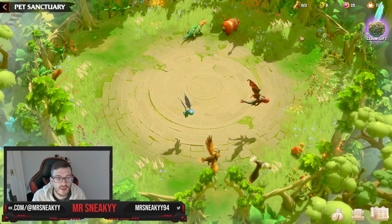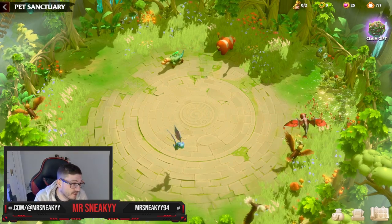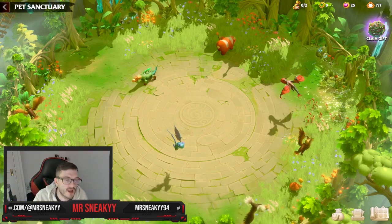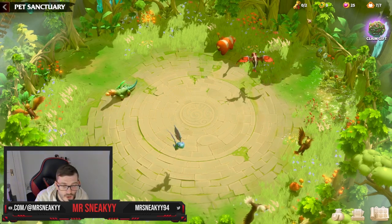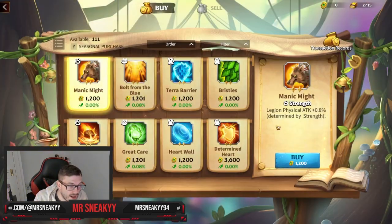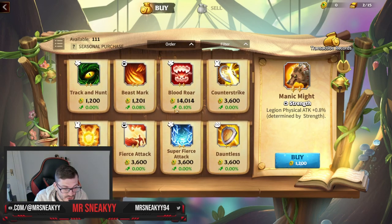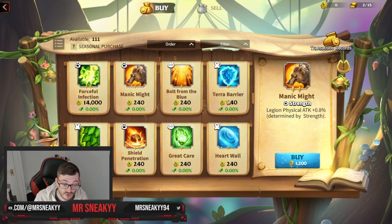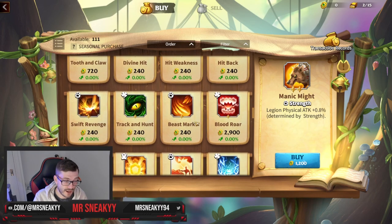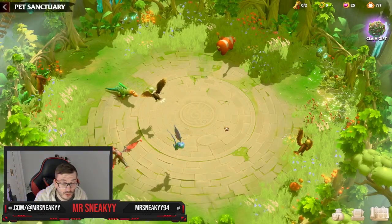That covers the basic bits you need to know. Next are two currencies to discuss. The coin currency comes from the trader — inside you can buy and sell different things. For example, I could sell an item from the chest for 240 coins and later invest those into something like a Terror Barrier skill for 240 coins. This currency is specifically for buying and selling skills for your Warpets.